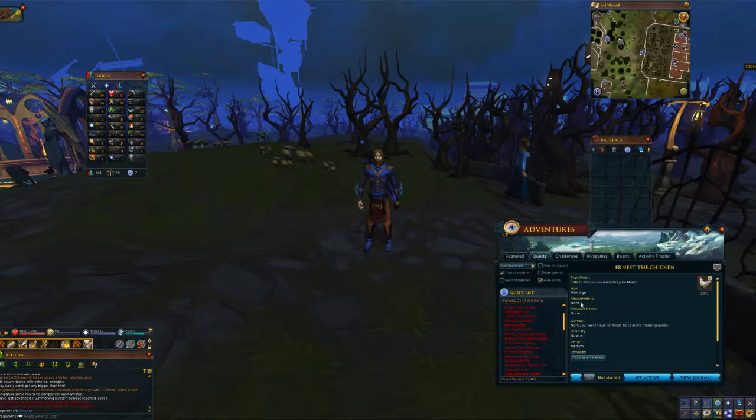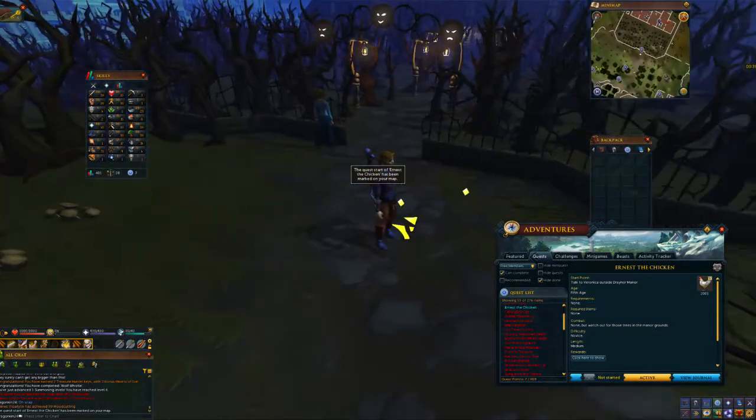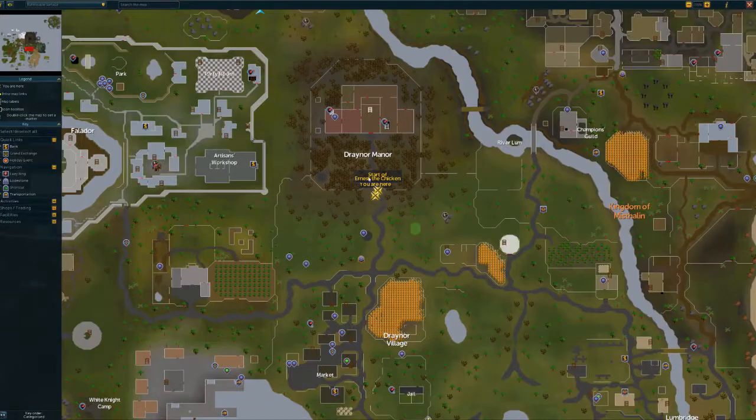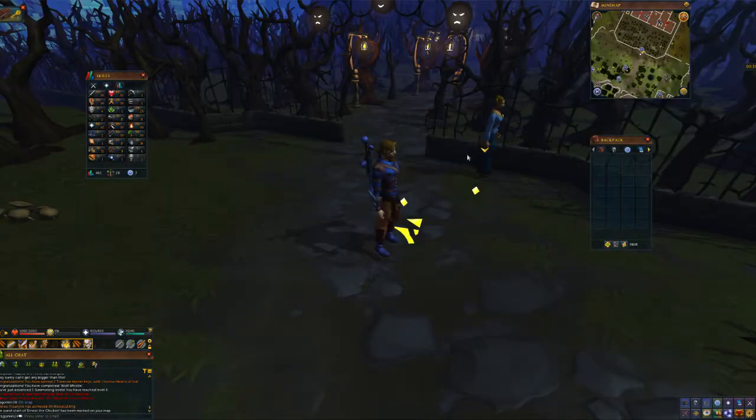Welcome to the Ernest the Chicken quest guide. You need no levels or items to start the quest, and you're going to want to start this in Draynor Village. If you don't know how to get here from the load zone, just go north, and outside the gate you're going to want to talk to Veronica. She's going to explain that her husband went missing.